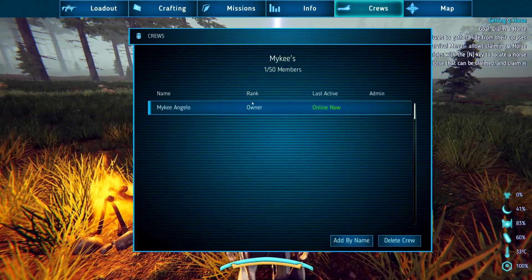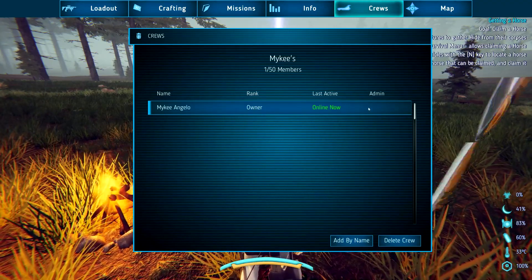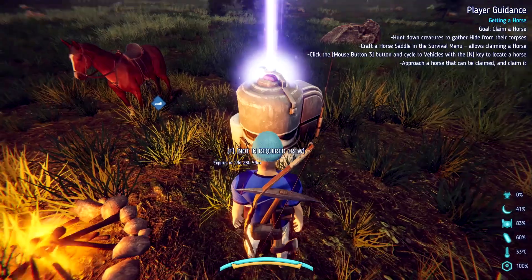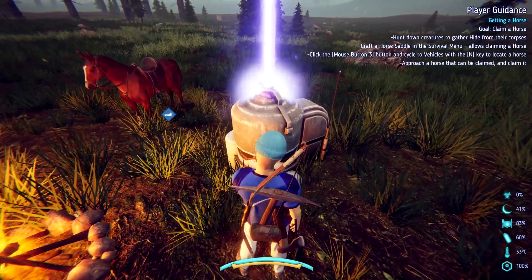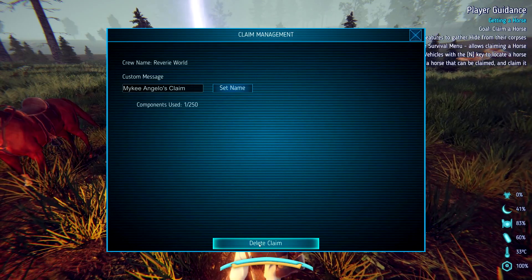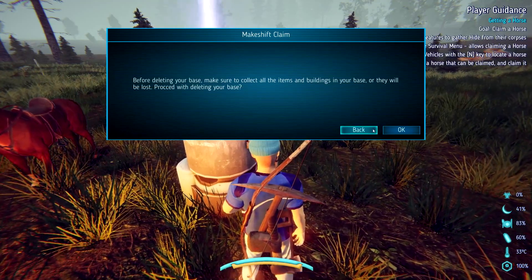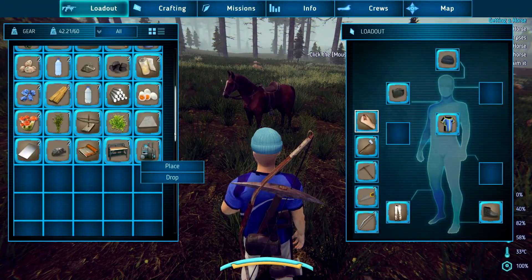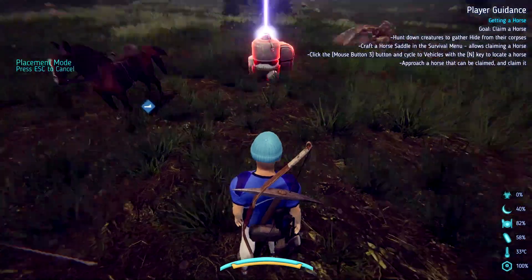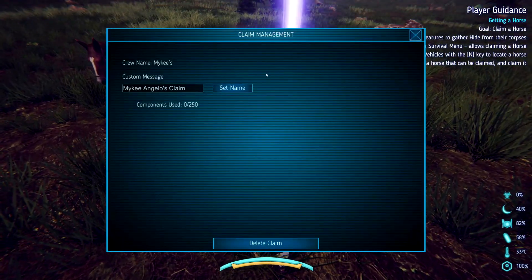Please don't tell me I messed this up. There's my crew. I can't pick this up. What if I delete the claim? 'Before deleting your base, be sure to collect all items and buildings — they'll be lost. Proceed in deleting base?' Okay, I did pick it up. So I have a crew — just me — perfect. Now let's try this again. There we go — okay, now it works.